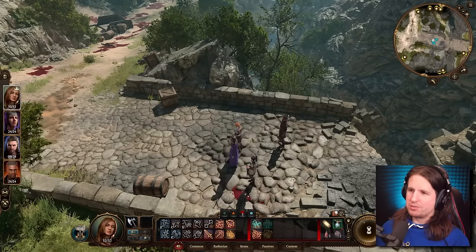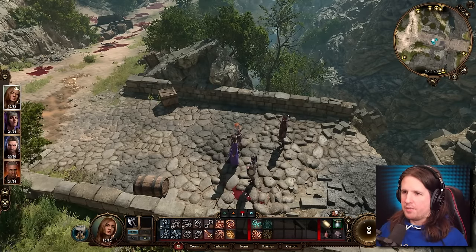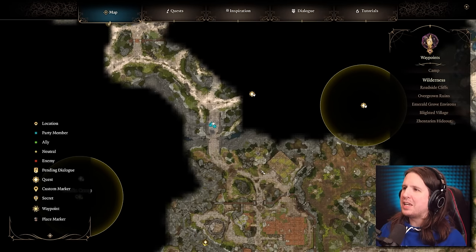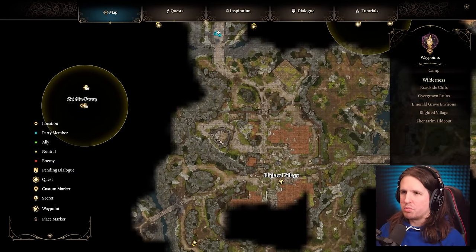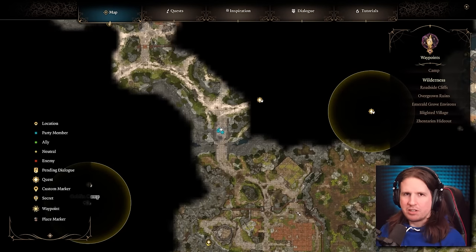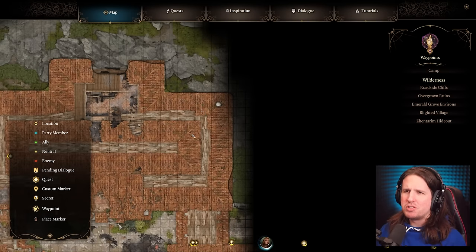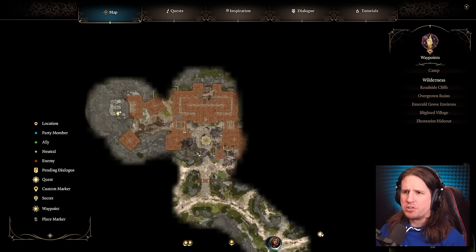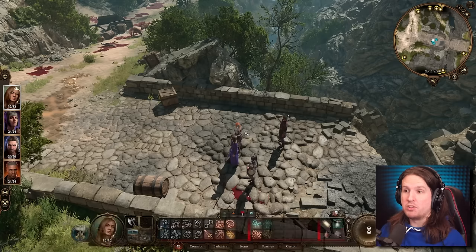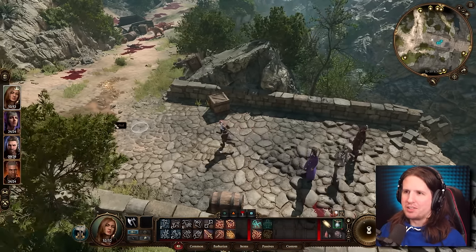Welcome back to Baldur's Gate 3, this is Part 7. Last video we went to the burnt village, uncovered a thieves' hideout — the Zentarim, that's what it is. We also explored some of the Blighted Village, freed a gnome from a windmill, rescued a politician from the burned-out building who put us on a path to save the Grand Duke, and ran into a devil who wanted to make a deal.